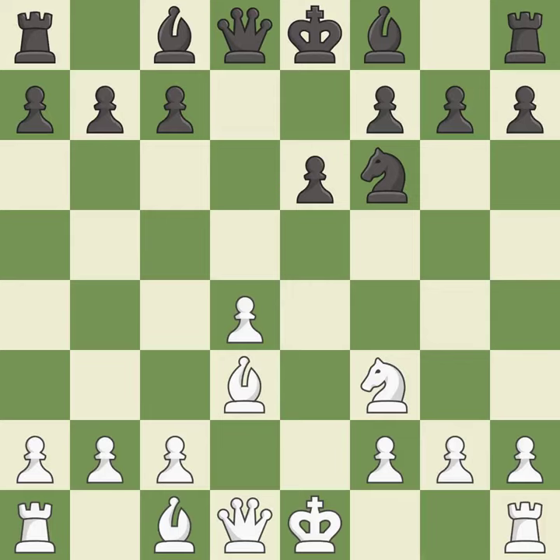Bd3 develops the bishop, controls the e4 square, and prepares to castle kingside. c5 attacks the d4 pawn and opens the diagonal for the black queen.